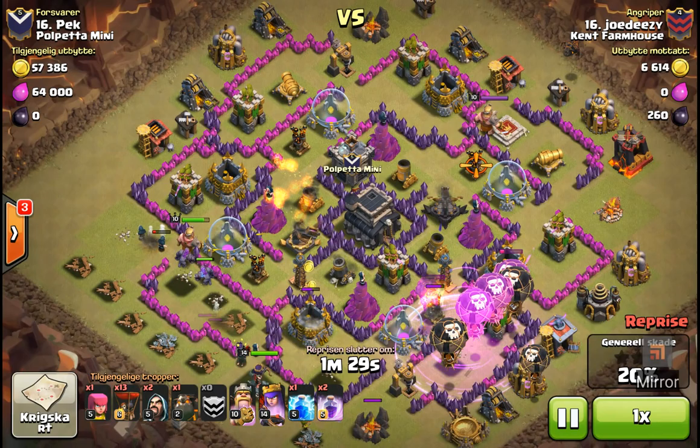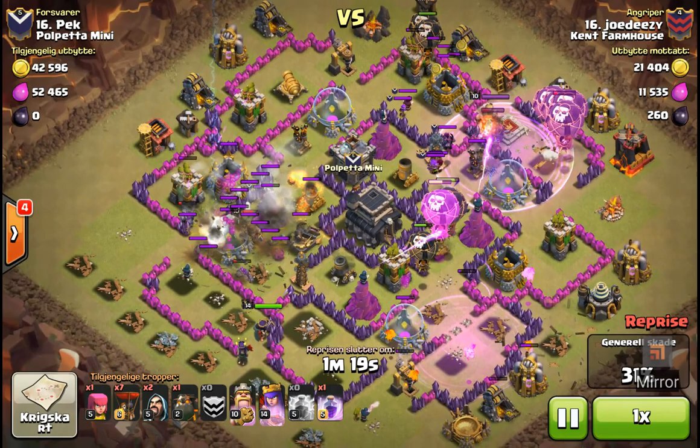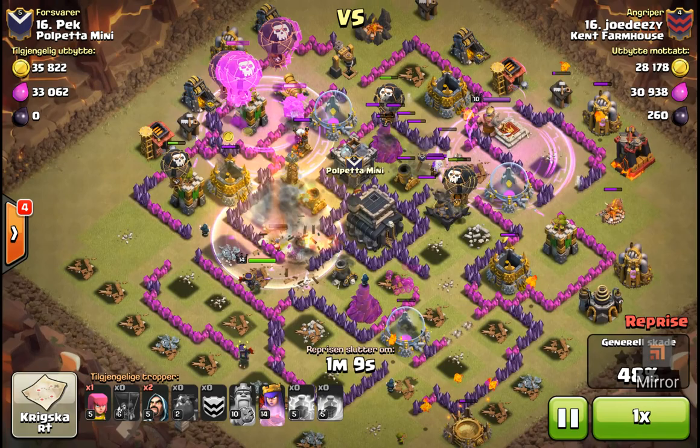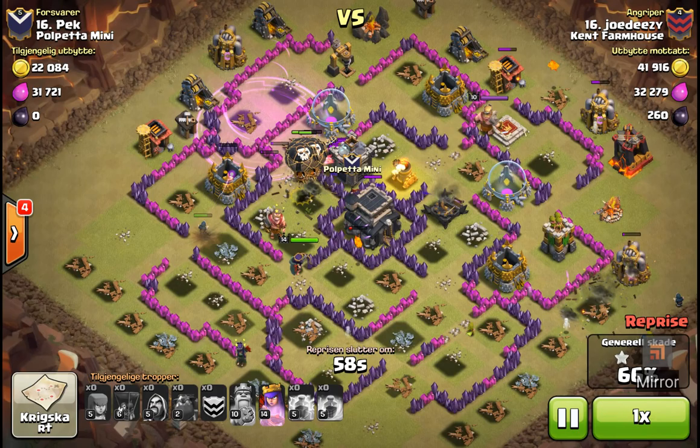Perfect targeting each AD at a time. If you'll notice down there at the bottom, his archer queen has got a little lightning on the CC troops as well as taking out that AD — a nifty little move there. Targeting each AD individually in a circular pattern, whether it's clockwise or counterclockwise, doesn't matter. Brings everybody together towards the end, all loons together towards the end.